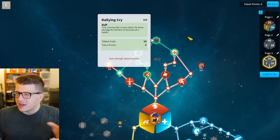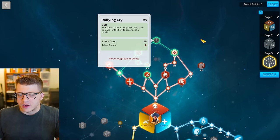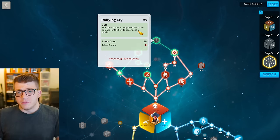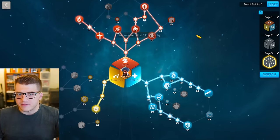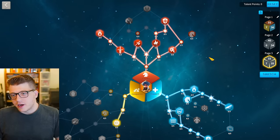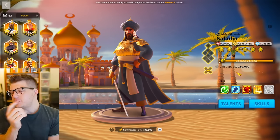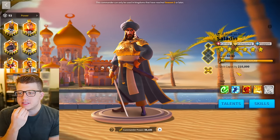A third option: grab Buckler's Shield, three points in Rejuvenate, no Cage of Thorns, and Halberd — everything else the same. I still think you should grab Buckler's Shield these days for Saladin. I don't think rallying cry is great for most commanders — it could be good for someone like Huo that you might be micromanaging, but I'm not super confident it's really needed for Saladin.